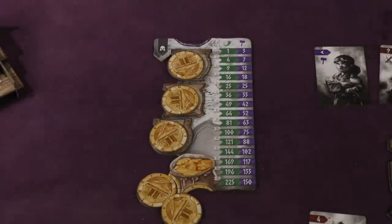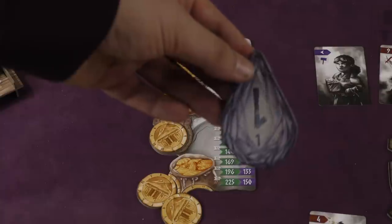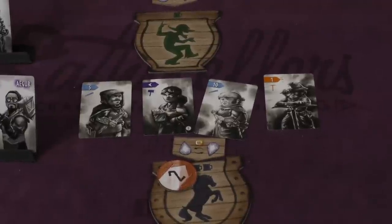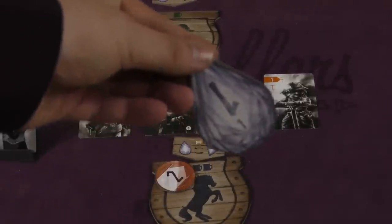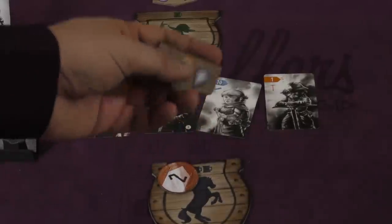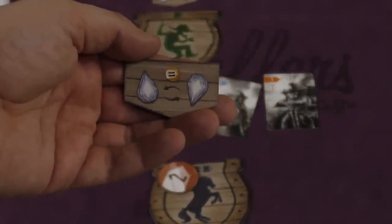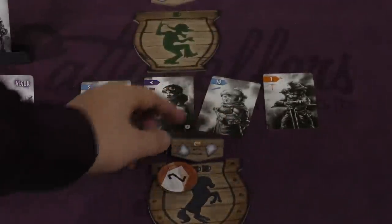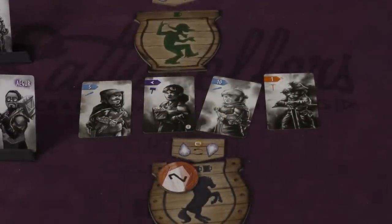Each player starts with one of these diamonds, which are for tiebreaker purposes. Starting with the top sign, each player reveals their coins. Whoever plays the highest coin picks a dwarf first, then second highest, third, and fourth. In case of a tie, you compare diamonds — the higher number wins. At the end of a round, if you tied with somebody and won the tie, you switch diamonds, so if you lose a tie, you'll win them in the future.